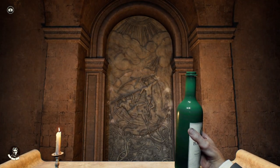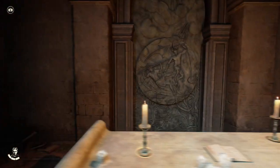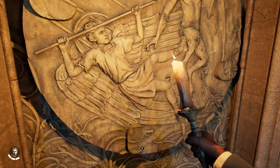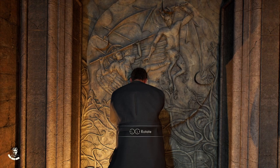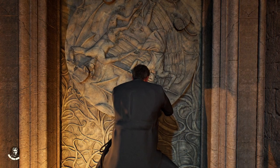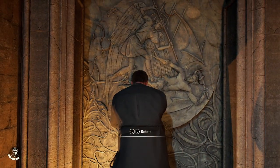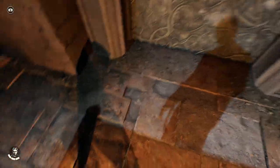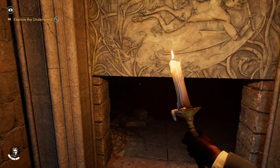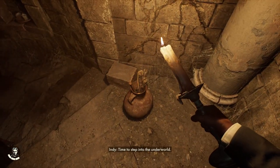Oh, bottle of wine — the blood of Christ, as mentioned in the last part. Oh, that is blood red, yes. We gotta twist it. Just one full rotation — there it goes. 'Explore the Underworld' — that's not a creepy name at all. I don't really like this already. Time to step into the underworld.